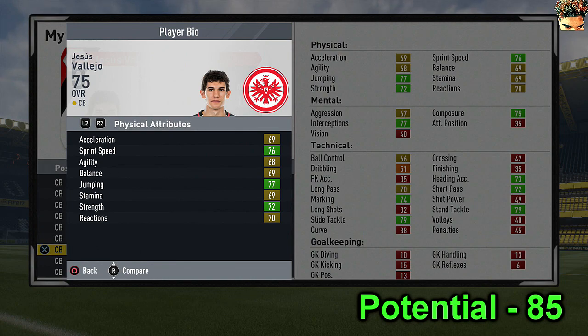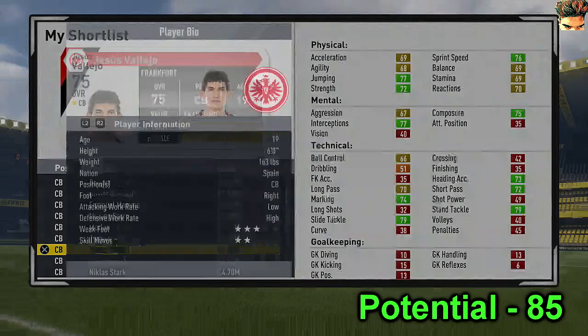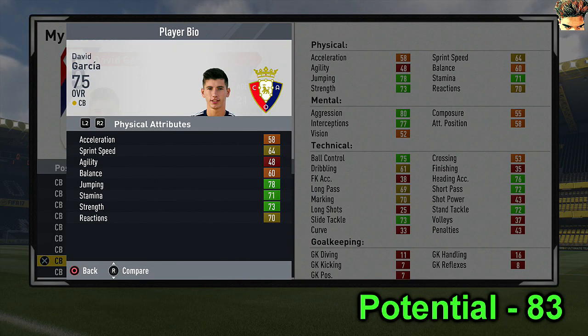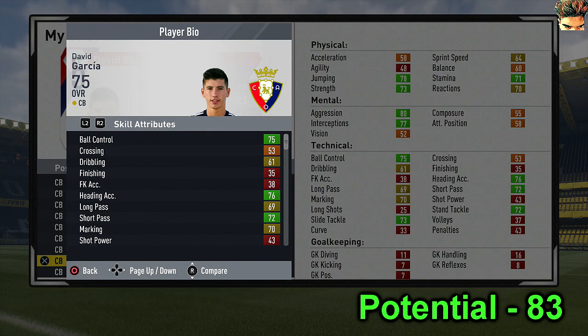After that we have the guy on loan from Real Madrid, Jesus Vallejo. He has 72 short pass and 70 long pass - the first centre-back on this list to have 70-plus on both passing stats. That's insane because he's only 19 and only going to grow. Next we have David Garcia, another Spanish centre-back with 72 short pass, 69 long and 75 ball control - quite skilful. Pep Guardiola has actually signed him.